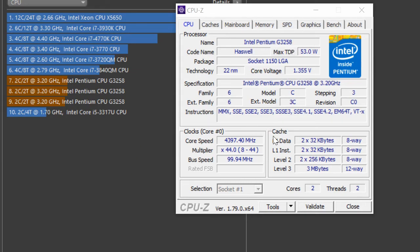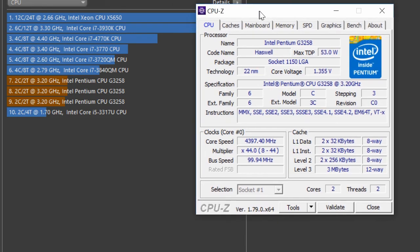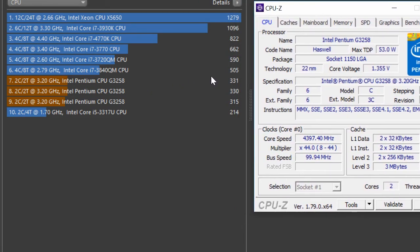We're going to be running it at 4.4 GHz. The ring ratio is set to 41. I couldn't get them the same, and anything above 4.4 was too much for my cooler to handle — it just didn't seem stable enough with the voltage I needed.